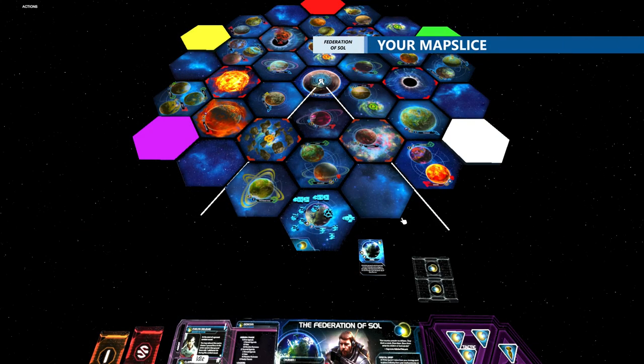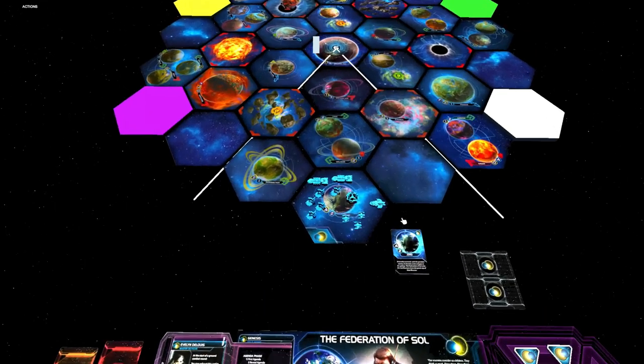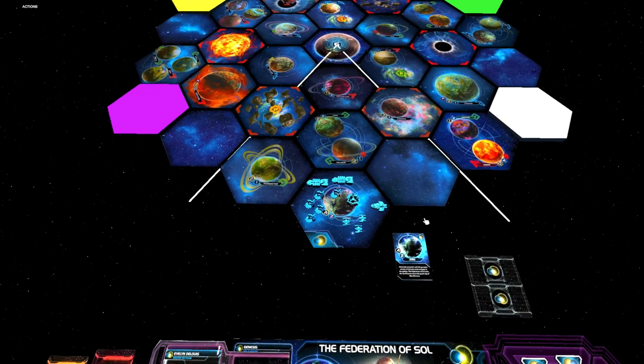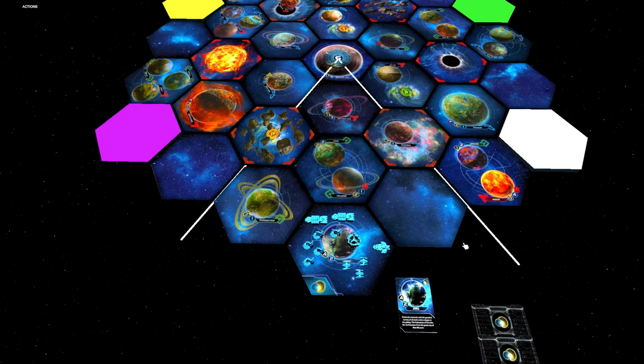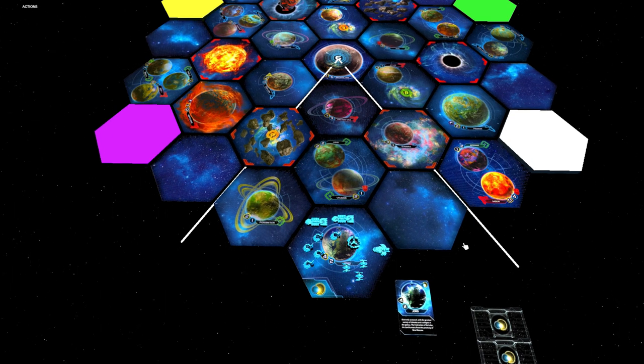Alright, let's sit down at the table and look at your home system and your map slice. As you can see, you have your home system here and your map slice is indicated by the white lines. As I mentioned in the introduction, you want to gain control of three systems in your first round, and the three systems I would take control of on this map would be this, this, and this.